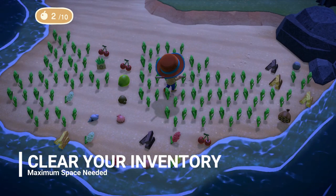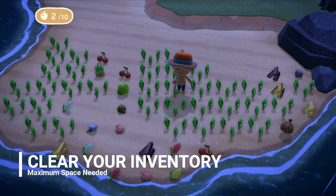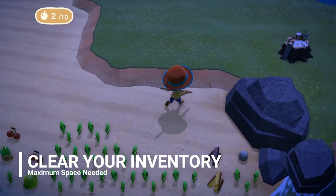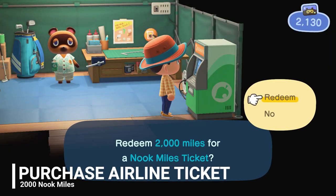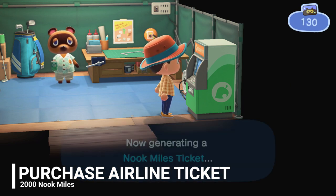Step number one is clear your inventory minus the needed tools. You're going to need as much space as possible to bring back the maximum amount of spiders. Step number two, go purchase an airline ticket for about 2,000 Nook Miles. You'll need to go to another island to make this work.